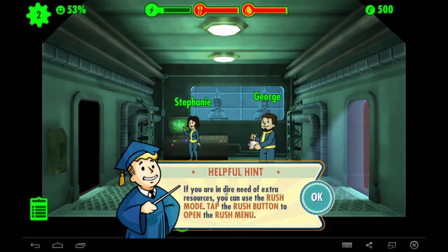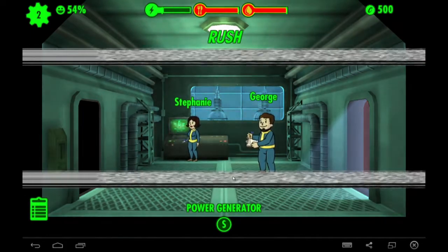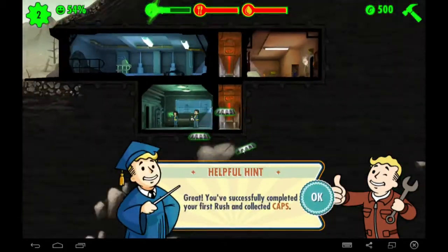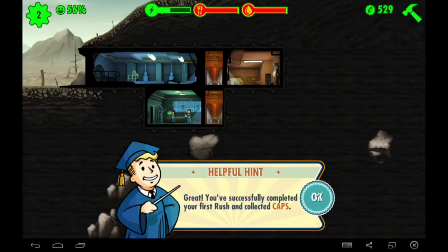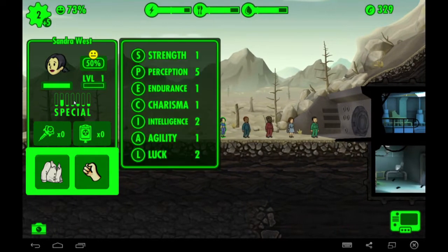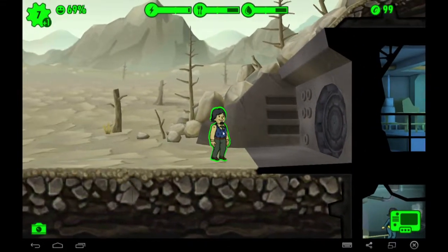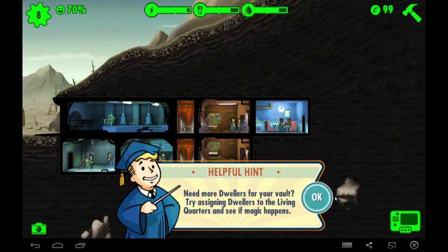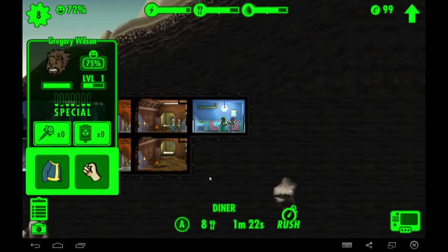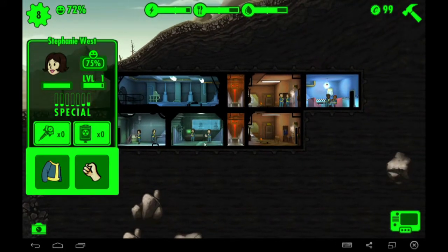Stephanie and George. If you are in dire need of extra resources, you can use rush mode — tap on the rush button to open the rush menu. I want good perception for this room. You have a great perception, you're going to work in there. Need more dwellers for your vault? Try assigning dwellers to the living quarters and see if magic happens. Nobody really has any charisma. I don't think we can have lesbian couples, but I could damn well try.